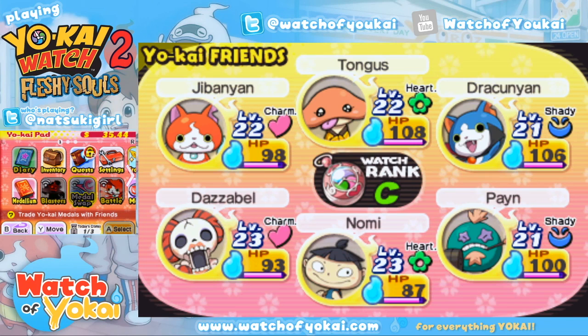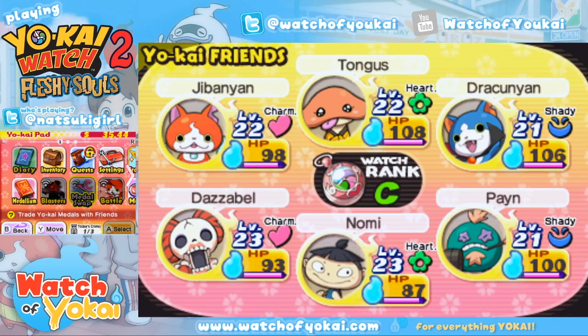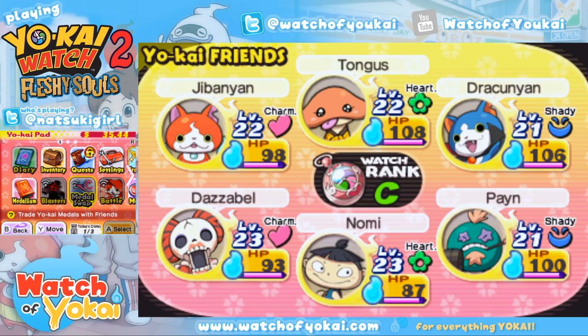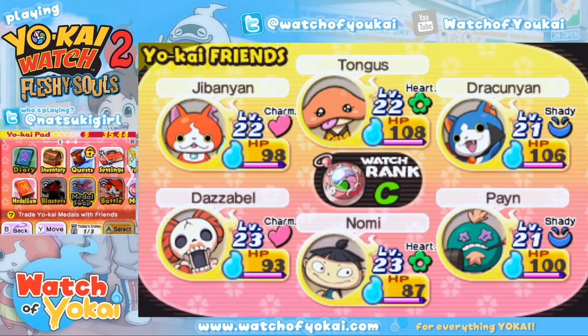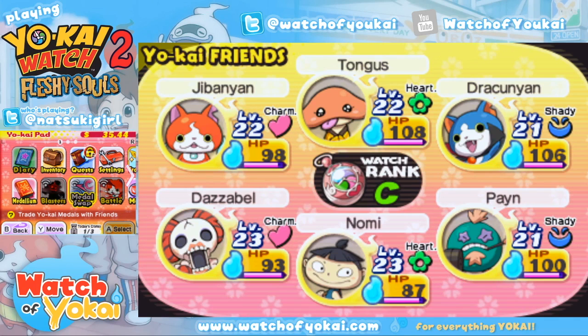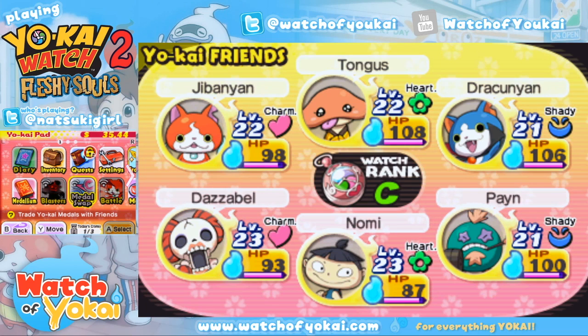As long as you have that Yo-Kai in your medallium, it will count toward unlocking legendaries — you don't have to physically have the Yo-Kai. So technically you could log all of the Yo-Kai you needed for Shogunyan, trade them all away, and you would still be able to unlock Shogunyan because you at least have the record in your medallium. So if you and your group of friends only have one of the Yo-Kai needed to unlock a legendary, you could just trade that same Yo-Kai around and give it right back, and you'll all have it in your medallium.